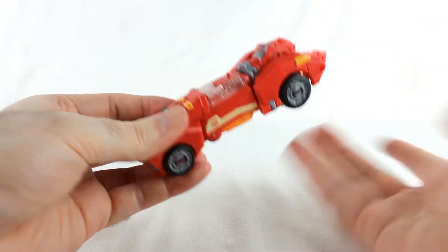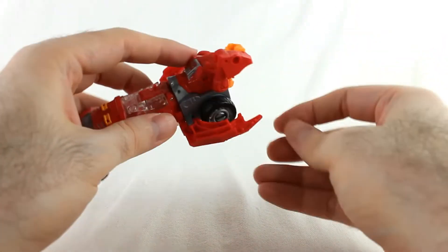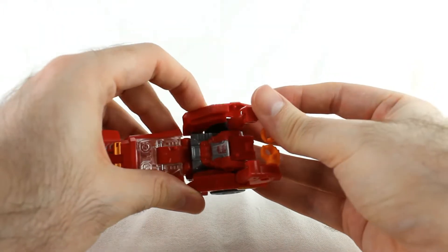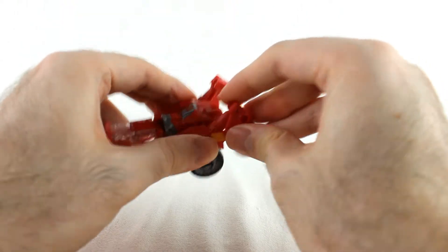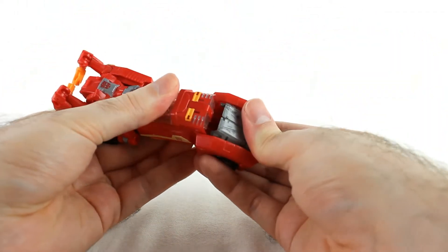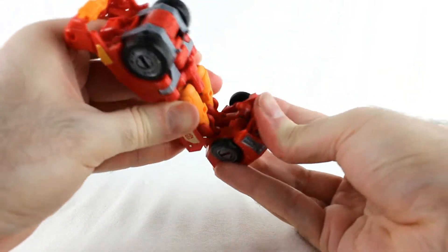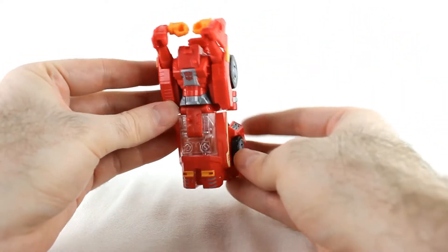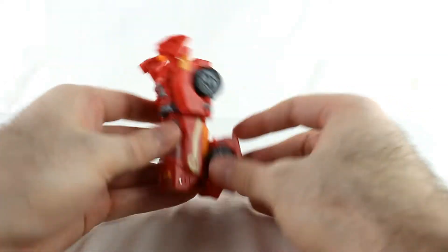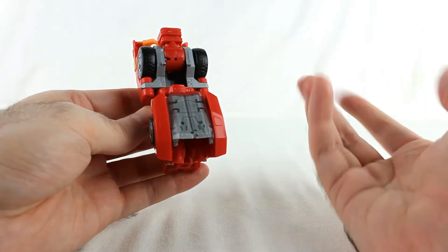Of course she has limb modes. For leg mode: take the side bits and open them up, move the arms up, and this tab will now tab in differently. Tab it in on the same side. Then take the front, crack it open, hinge it back, and these pegs go into those slots. Pull this down, close it back up, and take the combiner peg out. That's the leg mode — pretty simple. It works; it's a pretty smooth leg, a little more narrow than a lot of other leg modes, but just like Moonracer.